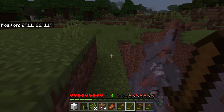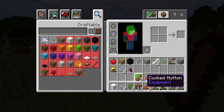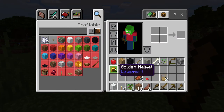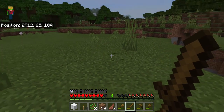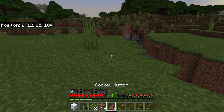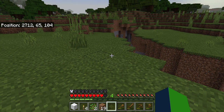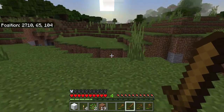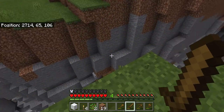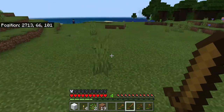I'm getting hungry so I'm going to take out my cooked food. Also, if something drops a piece of armor, you can actually put it in the armor slot, and you can see these little icons above my health bar — that means I have armor on. It's only a gold helmet so it won't give me much more armor, but it helps.